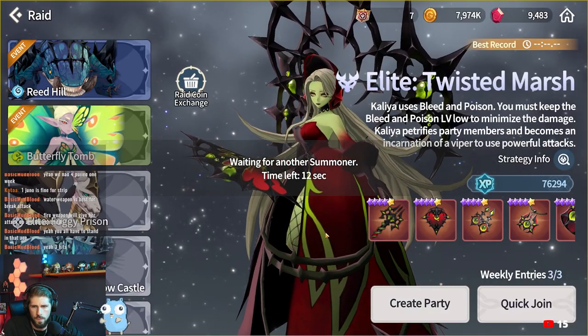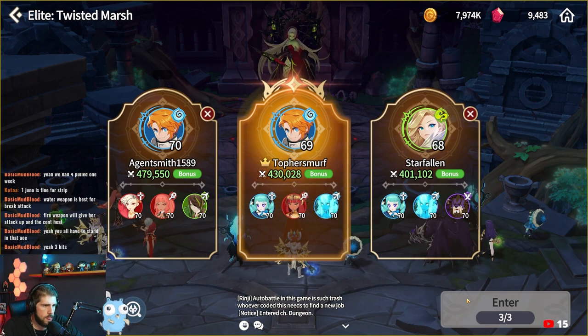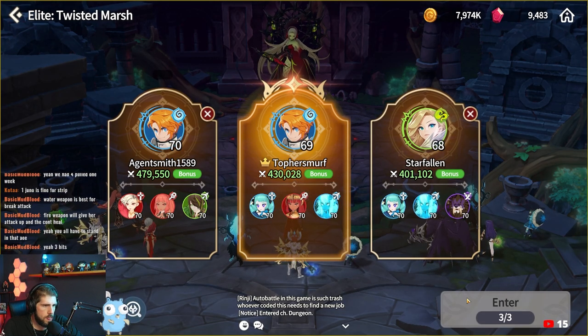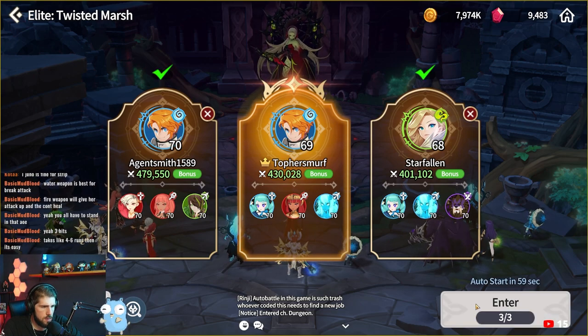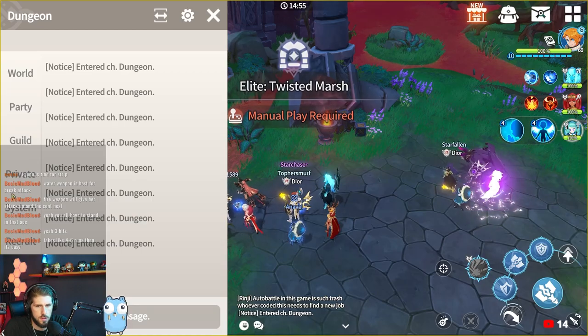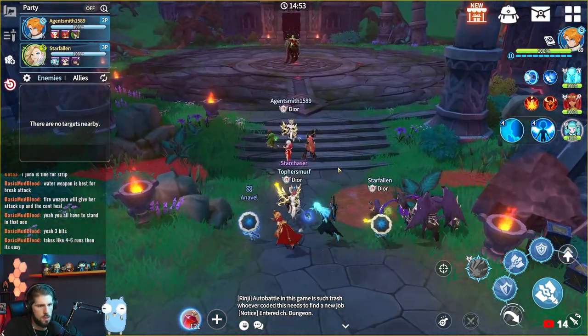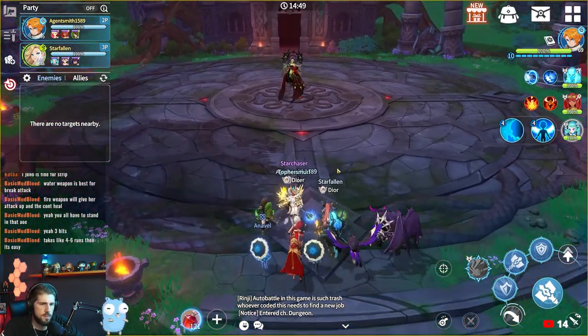The final team comp we were running with these successful runs was: Team 1 — Juno, Sekhmet, and Argon. Team 2 was Annabelle, Sekhmet, and Theomars. Team 3 was Annabelle, Helya, and Zeratu. The Zeratu can be swapped out for any DPS. This boss doesn't have a damage check so every person having a healer like Lulu, Juno, or Annabelle is kind of required.